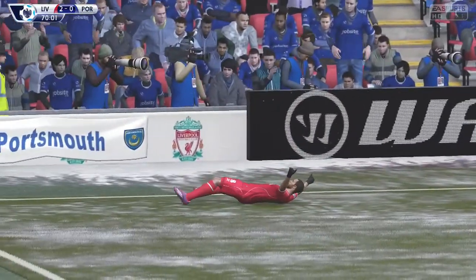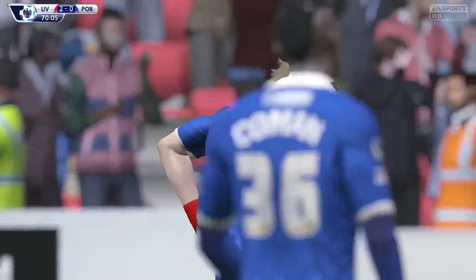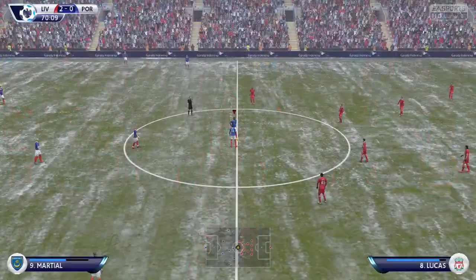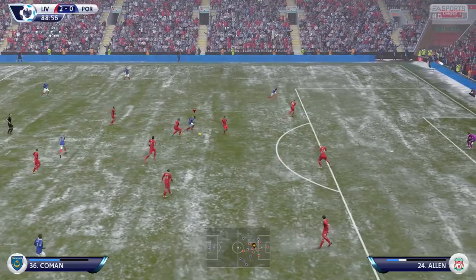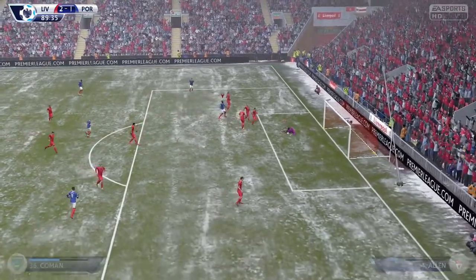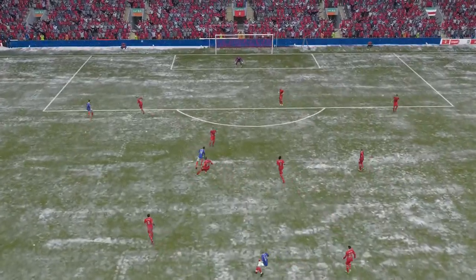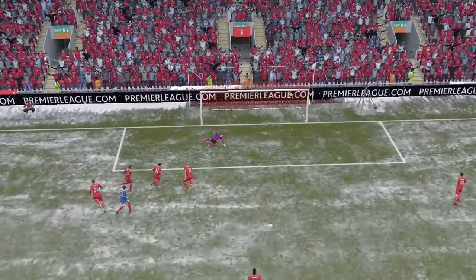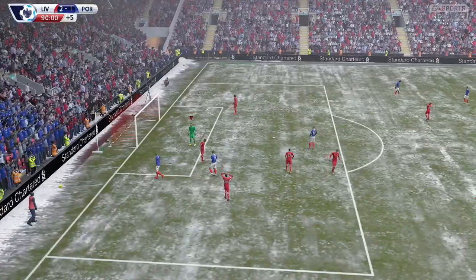We had a mountain to climb with 20 minutes left, needing to score 2 goals to get anything from the game. We do get a goal in the 88th minute as Kingsley Coleman takes on Allen - no one can catch up with his pace - and he shoots the ball past the Liverpool goalkeeper into the back of the net. But we just couldn't do enough. We're not good enough in defence and we really need to strengthen at the back in the upcoming transfer windows.